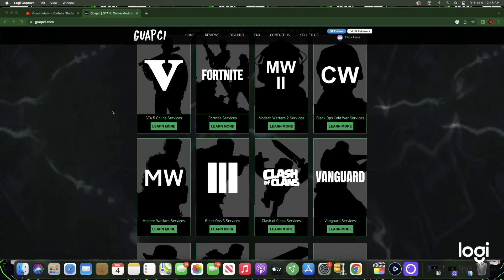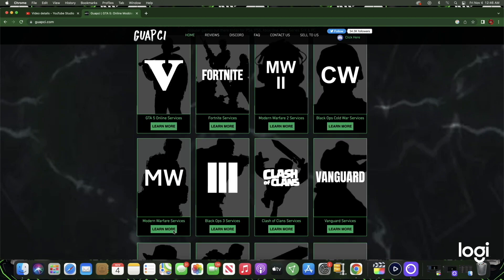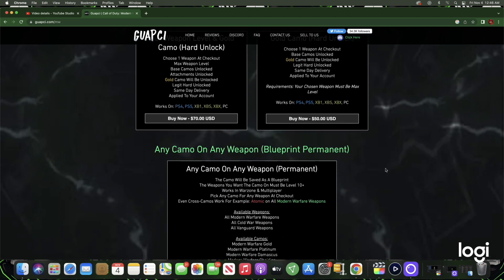Before today's video starts, I just want to give a big shout out to today's video sponsor, Guapchi. Guapchi offers anything you guys need Modern Warfare 2 related — that being camos, ranks, and prestige levels once they are out. All of the services are 100% trusted and affordable. If you guys are interested, just check the description of this video.